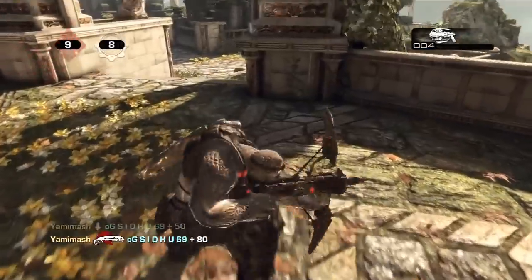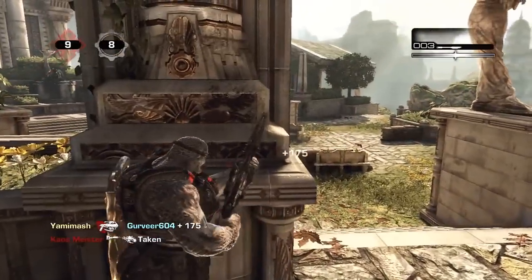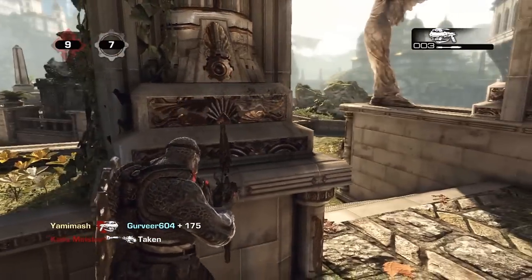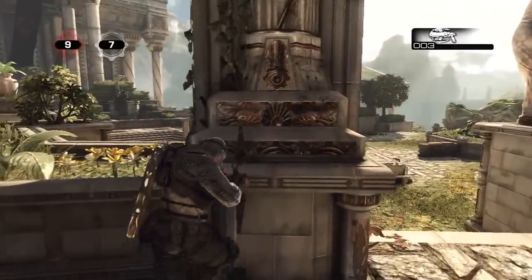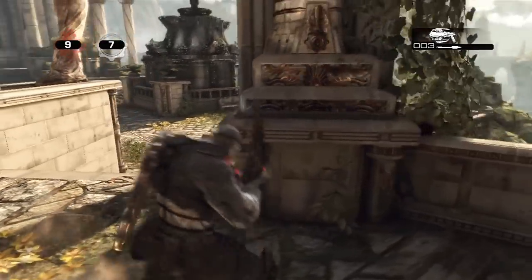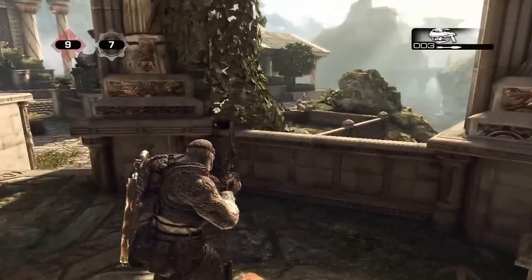I've got the Torque Bow on the right hand side. If you spawn as Locust, on the right hand side by the elevator there will be a Torque Bow. The next round it swaps out for a sniper. This is a private match — brothers to the end kind of thing — 10 respawns, 1 round gameplay. Keeps things short and I'm just showing you guys the map, not really the gameplay, but it's an added bonus.